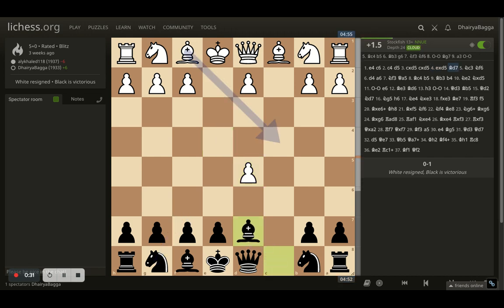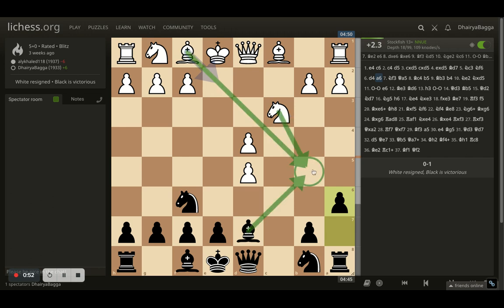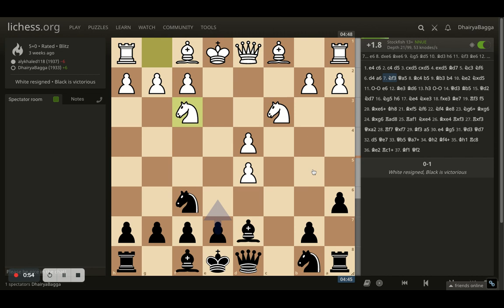Here I develop bishop to d7. Opponent gets the knight out onto c3. I play knight f6, trying to attack the pawn. Opponent tries to play the pawn forward, making sure the bishop can be active next. I played a6, preventing any bishop trades, which could have occurred, and then the knight would have come onto b5. Knight comes onto f3 and I play queen to a5.